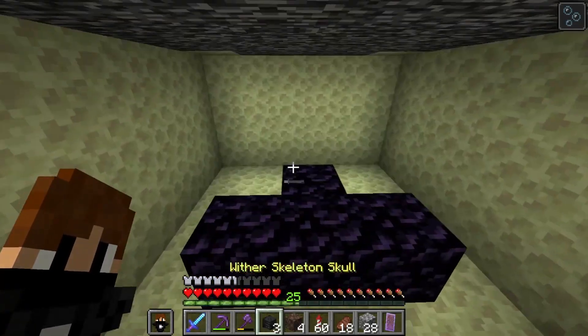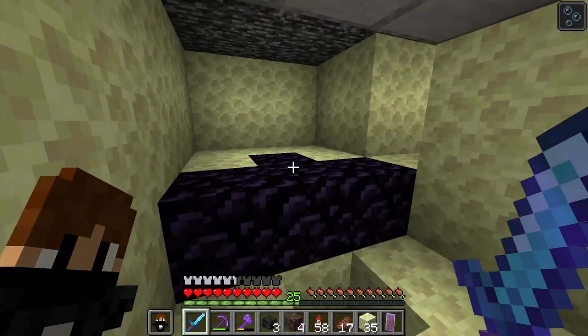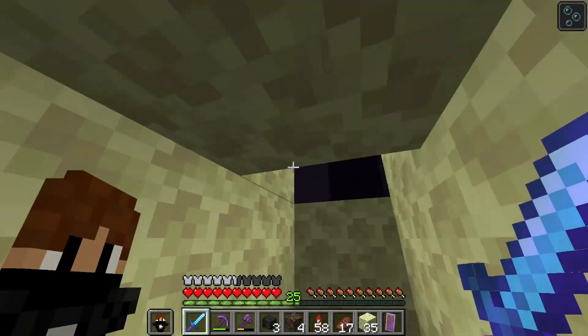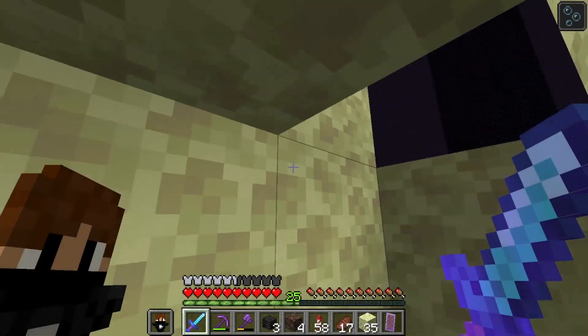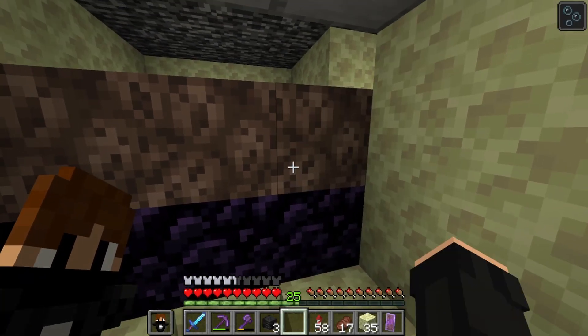So right now, this is my Wither killing area. And now I modified it - I added some slabs, made the room a bit tinier. Over here I'm gonna spawn the Snowmen. They're gonna fall down and walk into the Wither, which will then kill them. Let's hope this works, but I think it should.